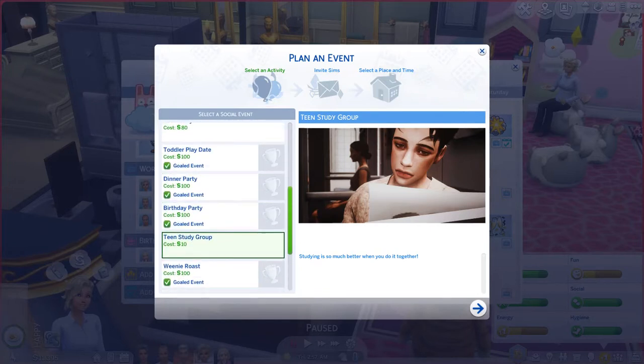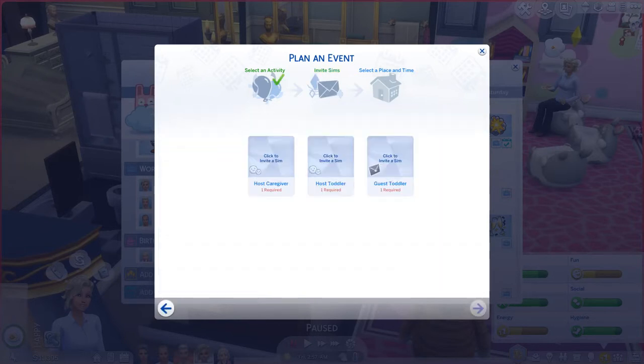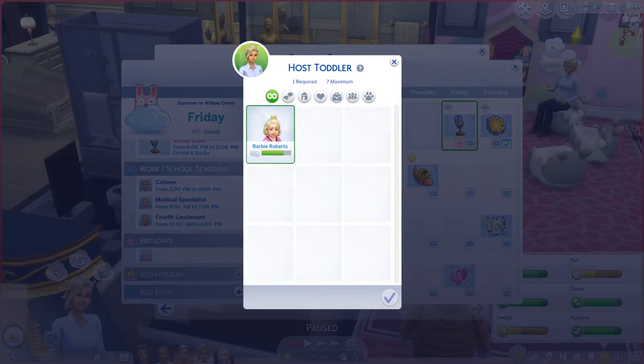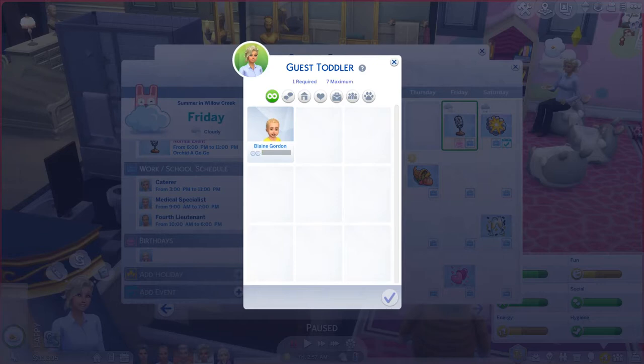Toddler playdate — we're going to set this up. It's gonna be Margaret — no, we'll just make it the two ladies. And then we're gonna set the host toddler — that's cute. How come that's all there are? Oh, because Margaret's calling.